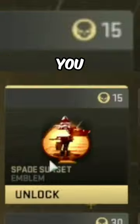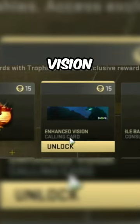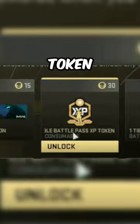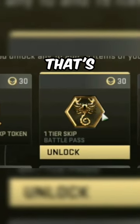Right now these are the different rewards you can get. You can get the Spade Sunset Emblem for 15 trophies, the Enhanced Vision Calling Card for 15 trophies, and a Double Battle Pass XP Token for 30 trophies.